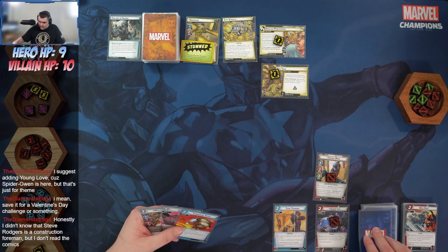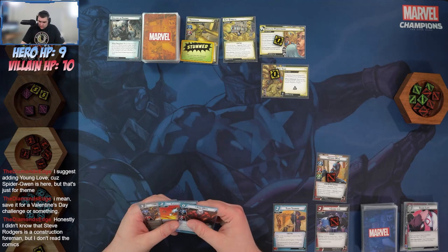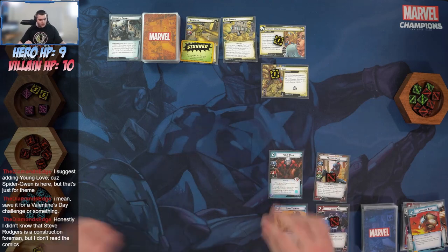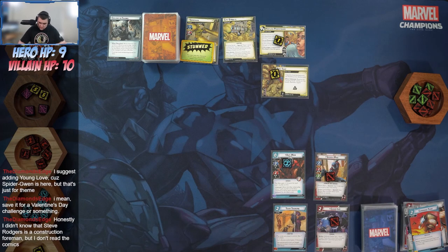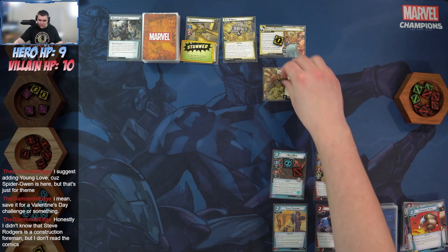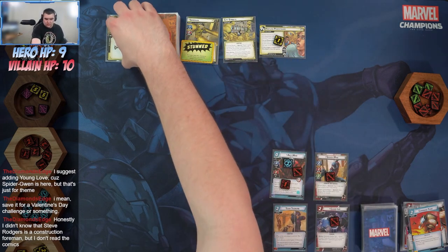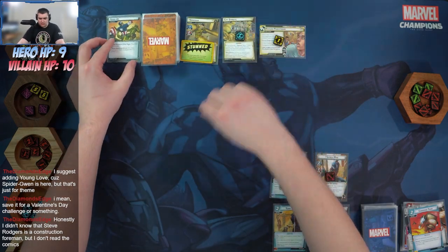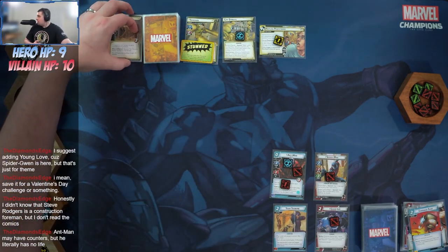Exhaust Ganky to draw a card and discard — discarding Young Love. Toss Command Team and Mockingbird to put Ant-Man in play with two counters. Go ahead and thwart off the Dirt Trap — add one mill, two. Ant-Man may have counters but he literally has no life.